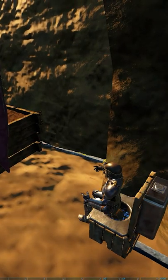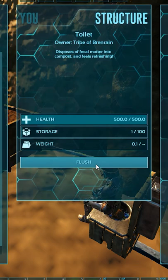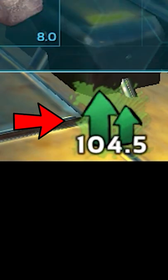Sit on the toilet and take a shit by pressing + on the keyboard. Then press F while you're still on the toilet to open the inventory and flush it. Not only does it give you fertilizer, it also gives you a 30% XP boost for two minutes.